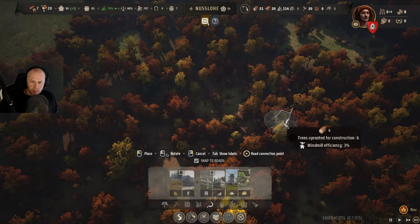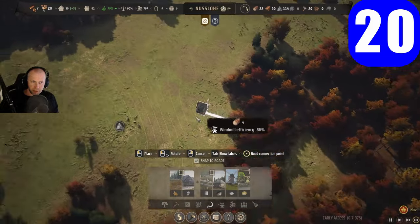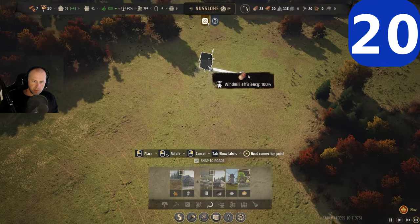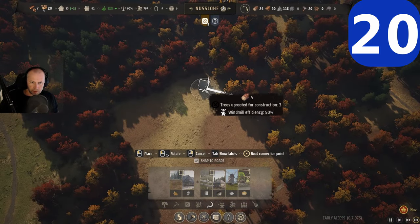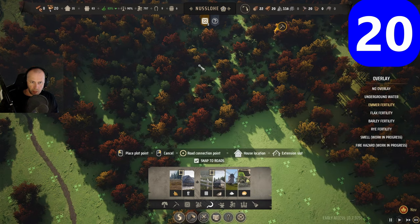When using a windmill, you can see its efficiency percentage — 0%, 39%, 100%. That's because the windmill likes to have open fields with no trees around it. If you need to place a windmill where there are lots of trees, make sure you remove the forest around it to get the best efficiency.